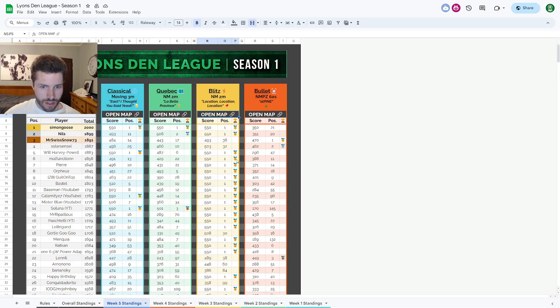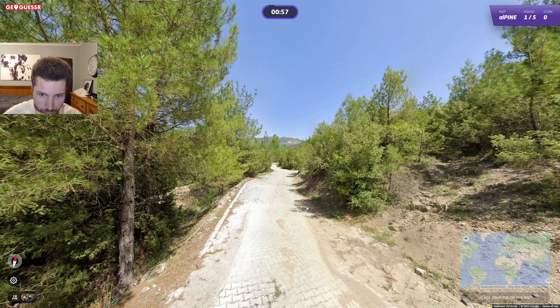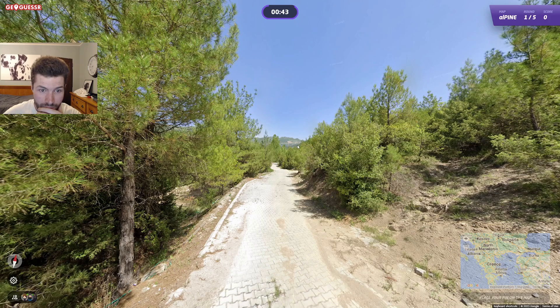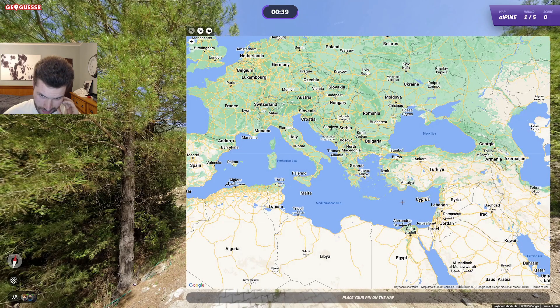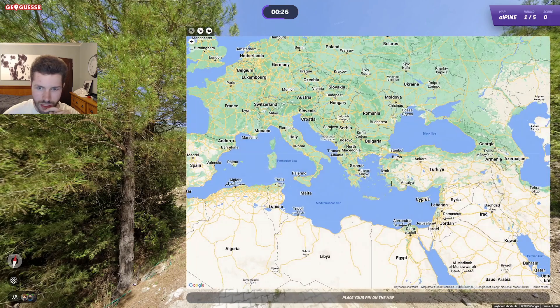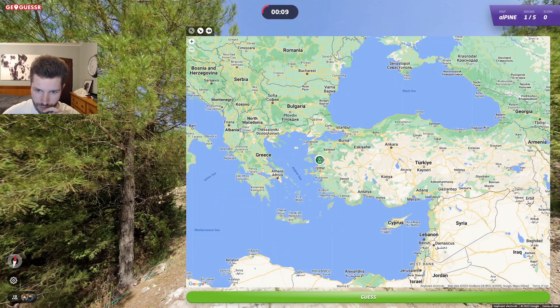And now the NMPZ, which is always the most random. Alpine — so it's just going to be a bunch of pine trees, I guess. This could be tricky. Oh yes, it will be tricky. It's Mediterranean, I guess. I could see Greece, Turkey, or Israel. I feel like it's too risky to guess Israel — I'll probably guess Turkey or Greece. If Turkey, surely west. No idea how to tell between Turkey and Greece here. I just go west Turkey and hope for the best.